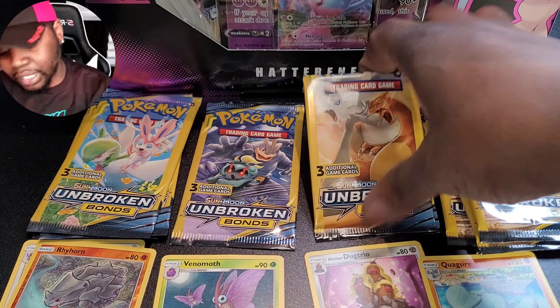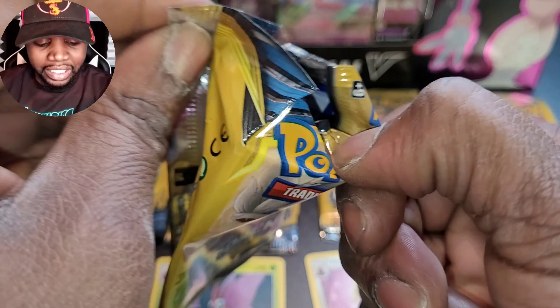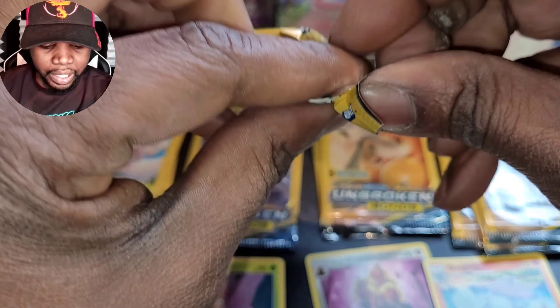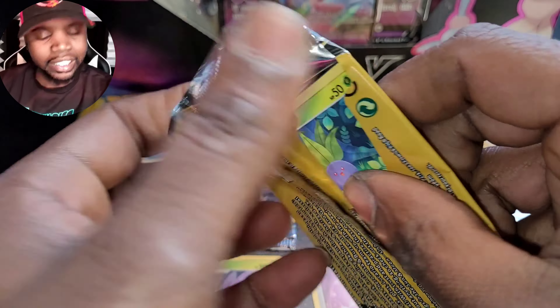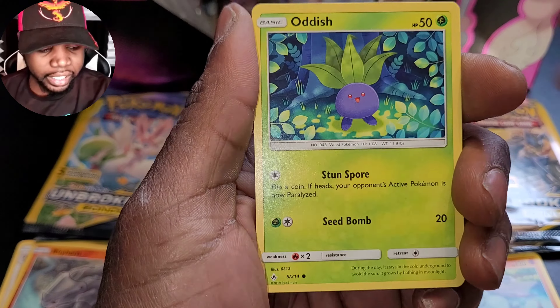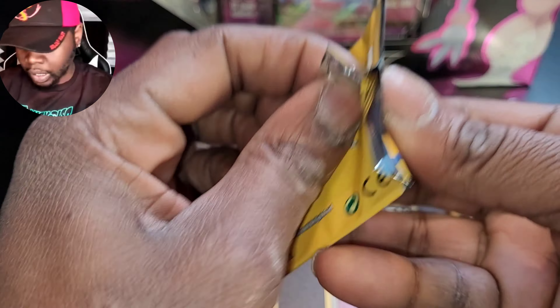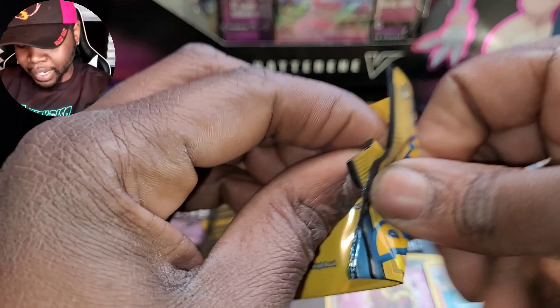We'll save that last pack for last, gonna finish that out with a nice little style and flair. We're gonna open these real quick. I know my hands are ashy, don't even mention it. We got Oddish, Squirtle, and Welder - pulled quite a few Welders in the last video. Charizard restaurant, clock's running down but it's a nice little warm-up. I like doing some warm-up cards with every box that I open.